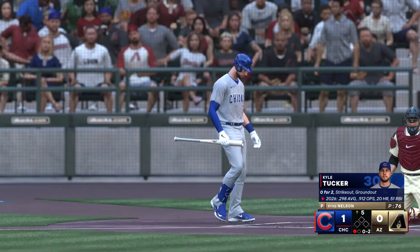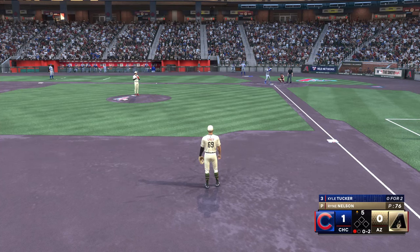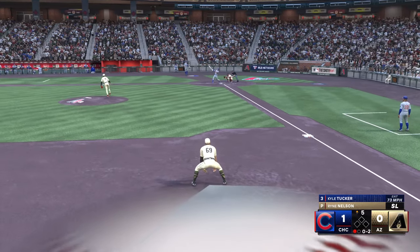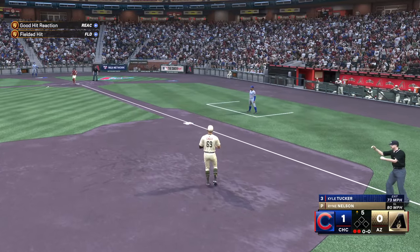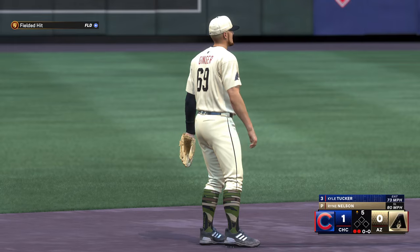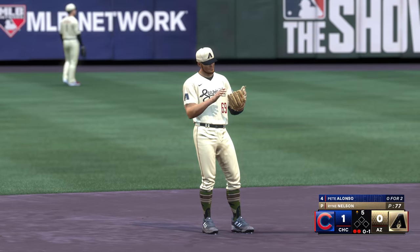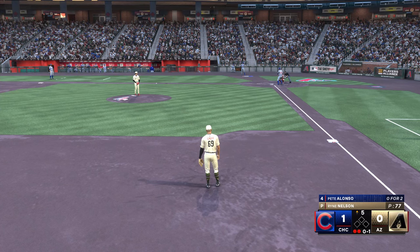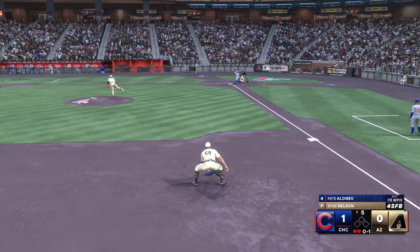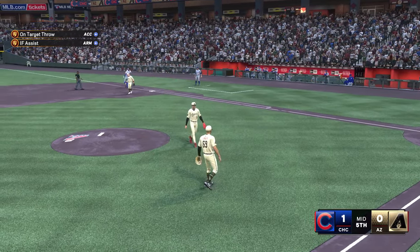Top of the fifth, we come back. Still a 1-0 lead for the Cubs. Kyle Tucker at the plate — he's 0-2 on the day but hitting .298 on the season. He's got an 0-2 count with one out and nobody on, with Ryan Nelson on the mound for the Diamondbacks. Simple pop-up for me, just got to backpedal a couple of steps — and there we go. That's out number two here in the top of the fifth. Pete Alonzo at the plate now, 0-2 on the day as well. Ground ball right to me, throw to first will be in plenty of time. We're heading on to the bottom half of the fifth inning.